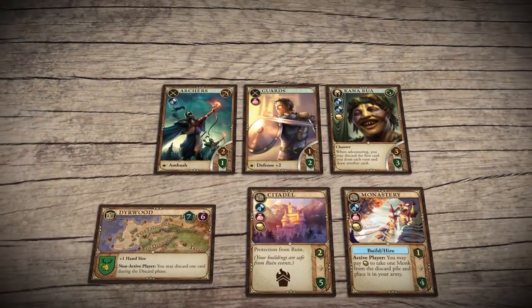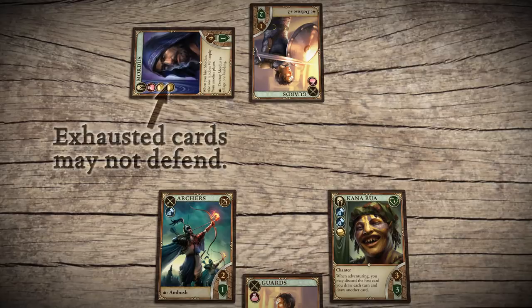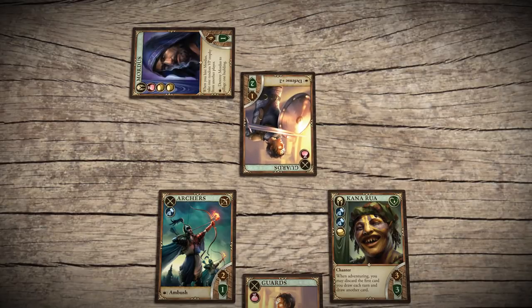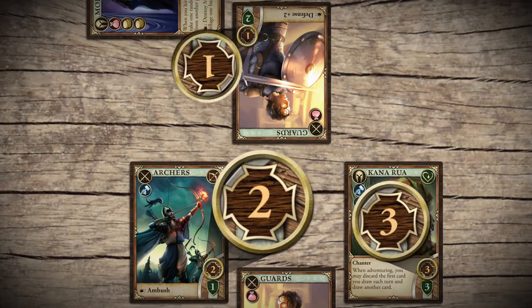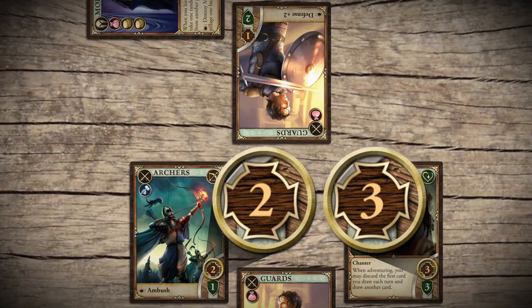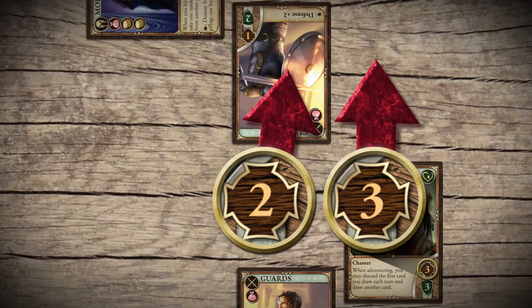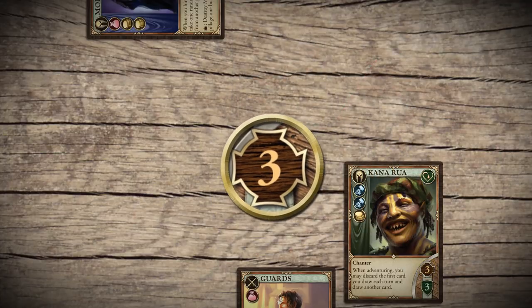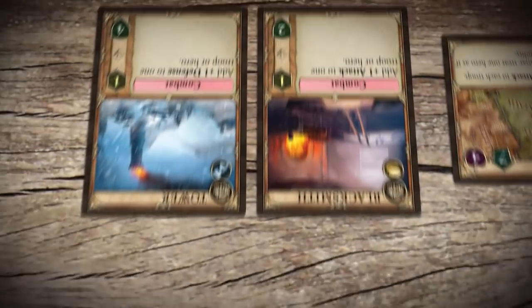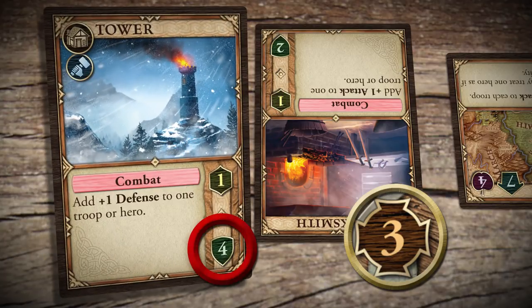Instead of going on an adventure, you may form a party to attack one of your opponents. The other player decides which of his armies will defend. Both sides must then suffer losses based on the total attack values. In this example, your opponent's attack value is one, so you must discard either the archers or Kanarua. Let's assume you choose the archers. Your attack value is five, and the defender chooses to lose the guards. If you have any attack points remaining, the defender must choose buildings to meet the losses. Continuing the example, you had three attack points left, so the defender should select the tower to be pillaged.